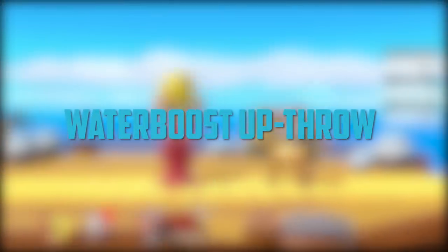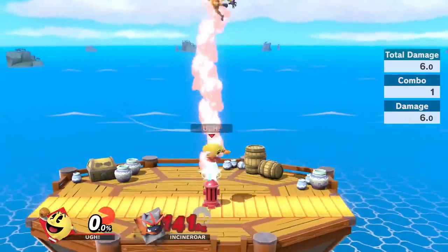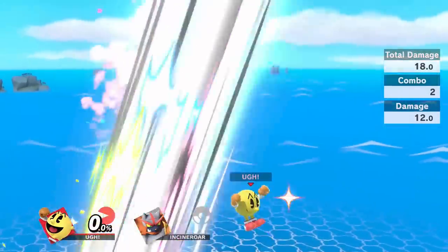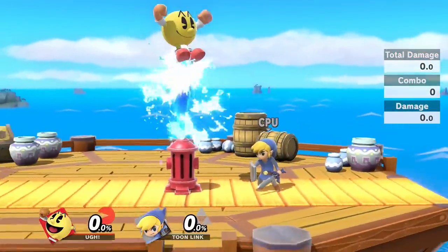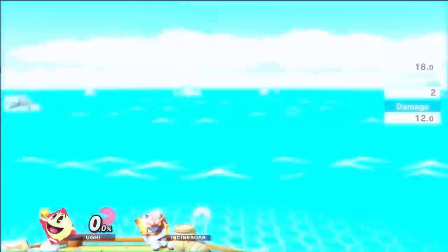Next up is a really sick combo that involves using hydrant wire to cancel ending lag. Grab your opponent from on top of hydrant, wait a second, and up throw right before the wire from the top of hydrant pushes you. Once your up throw ending lag gets cancelled, immediately double jump in up air. This is a true combo that kills at about 120% if you time it well. The caveat is that your opponent has to be tall enough to get hit by the grab from on top of hydrant. This combo looks really cool and is guaranteed to get you clout in your region if you pull it off.